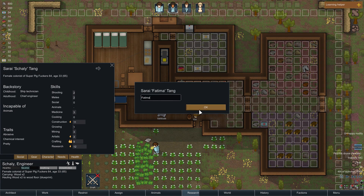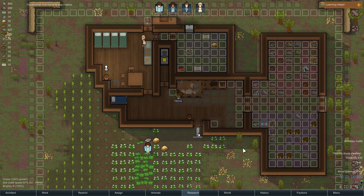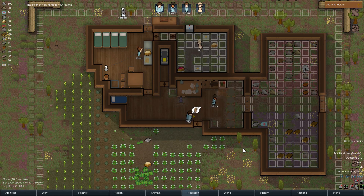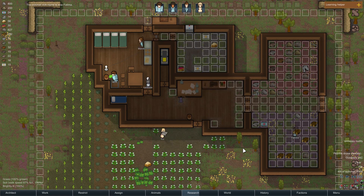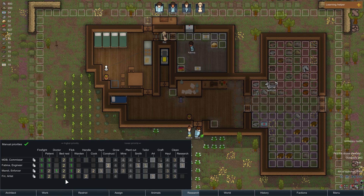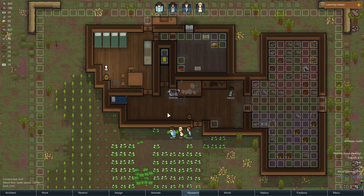I'm really happy with this progress - we've got a nice looking little base here. New lovers event - it's me and Shally. I'm going to have to rename you now because that's weird. Sorry Shally, you've completely changed as a human being and are now Fatima - my fiancee. It's weird if me and Shally are lovers, so Shally's been retconned out of history.